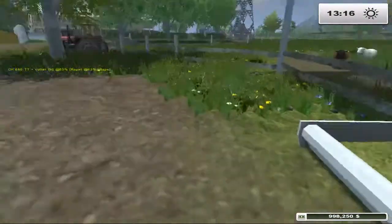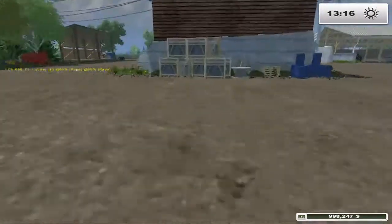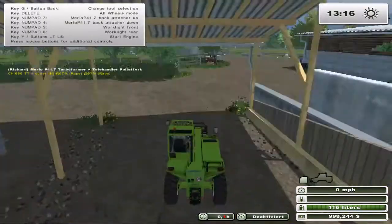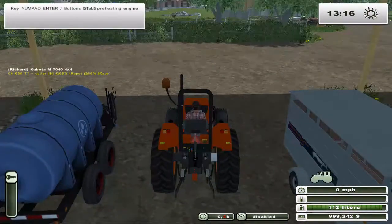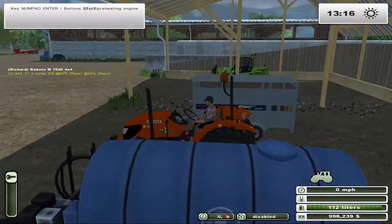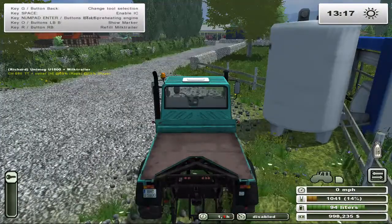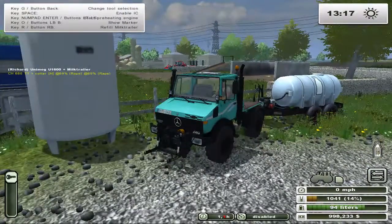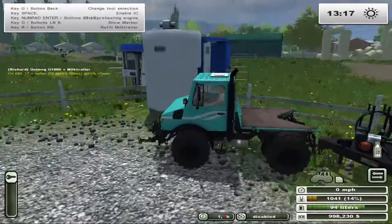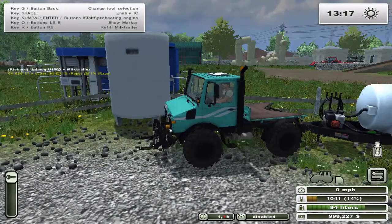Our sheep have lots of grass so they're happy and starting to make a little bit of wool — way to hang in there, sheep! The milk trailer is parked way back there. We have 14 percent, so pretty soon I'll be able to load some into the sheep breeding setup. You can see my stack of bales in the back — pretty cool. I'll be able to get the sheep breeding barn started.